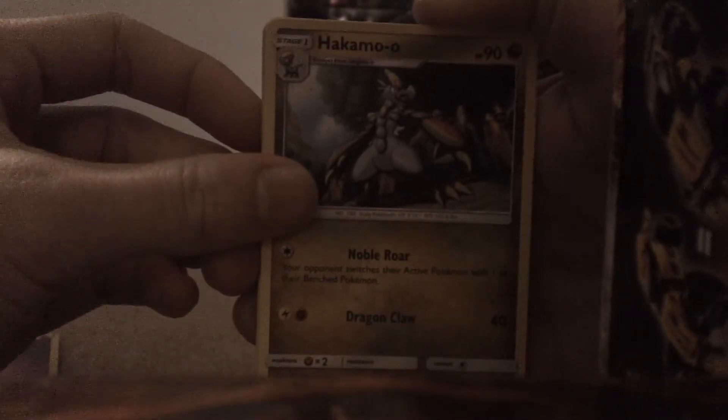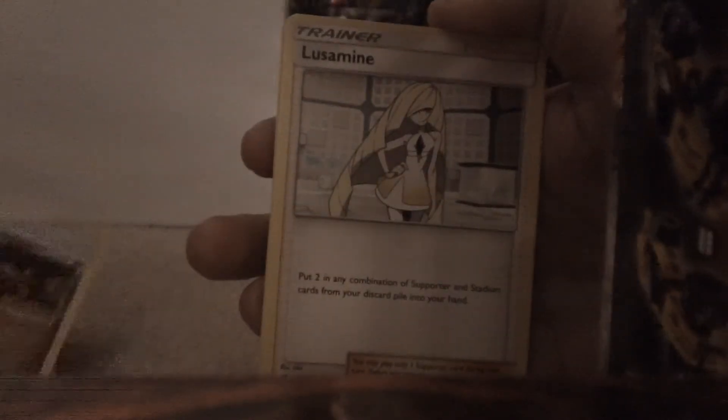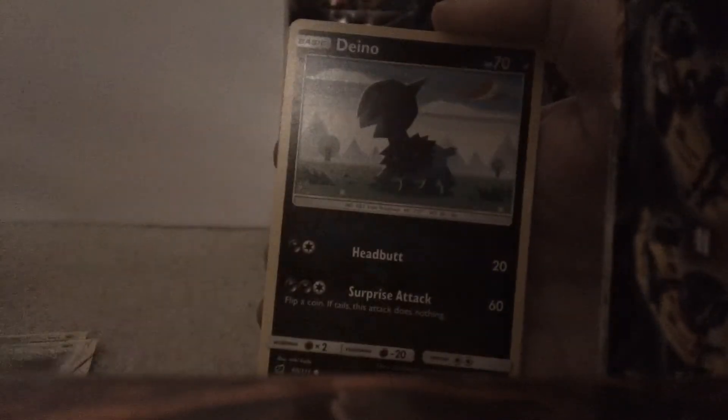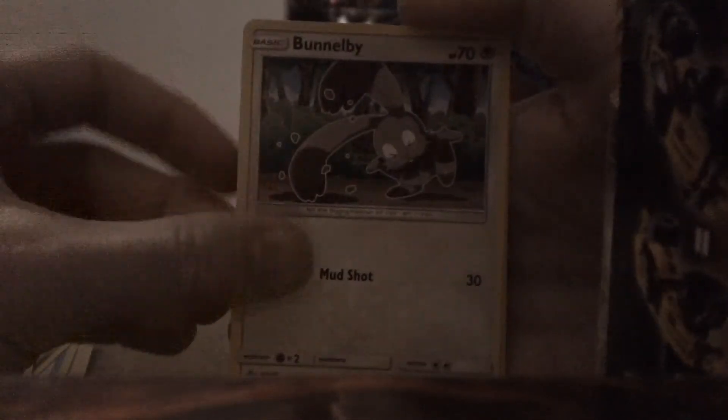Next one. I'm hoping to get at least one GX card — that would be nice. Starting off with a Psychic Energy, Deino, Hakamo-o, Lusamaine, Piloswine, Jangmo-o, Karrablast, Dino, Houndour, Bunnelby, Reverse Minccino, and a Staraptor. I think I've gotten every form of Starly in these pack openings so far.